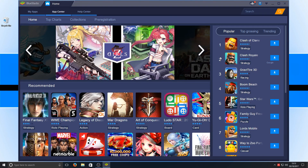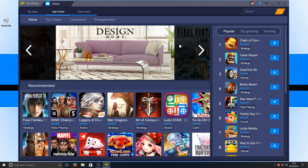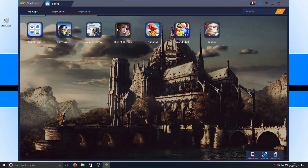It even adds shortcuts to your desktop so you don't have to keep loading up BlueStacks trying to find your games — you can simply boot them up from your desktop. But it's still just as simple when you load up BlueStacks; you can go to My Apps and as you can see all my games are there, including Clash of Clans already added. And it runs smooth as well — it's not laggy at all, especially on a machine like mine.